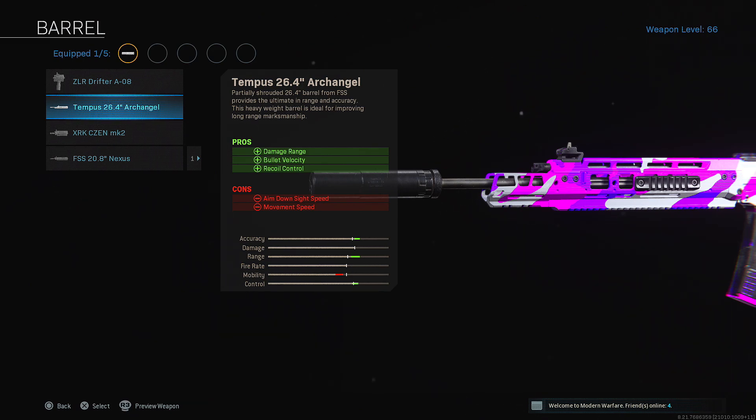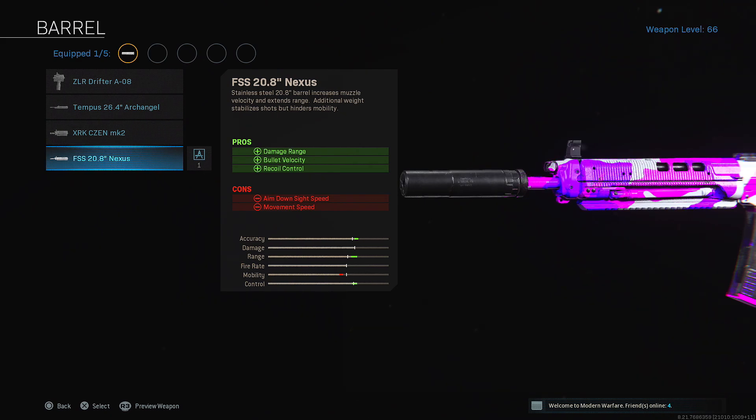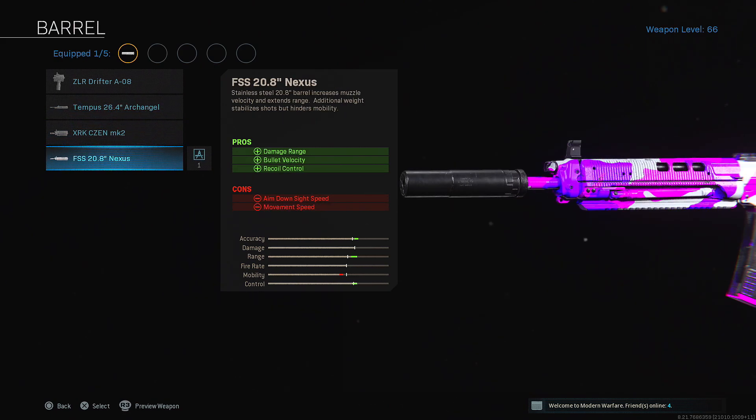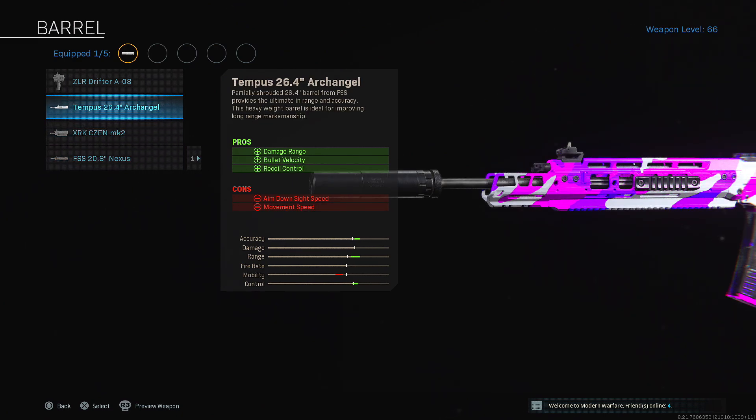The attachment that ties the entire class setup together: the Tempest 24.6 Archangel barrel. This barrel is insane. A lot of people also resort to the Nexus barrel. The main difference between the Archangel and the Nexus is that the Archangel gives you more extreme statistics — higher pros and more pronounced cons — making it the more aggressive choice overall.